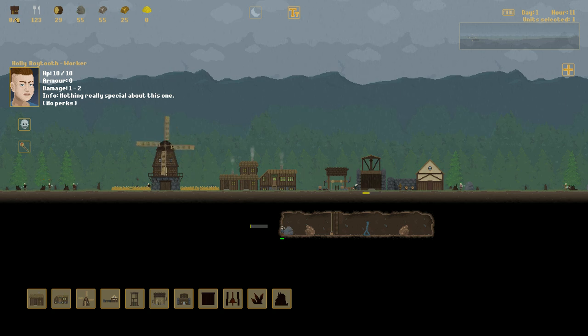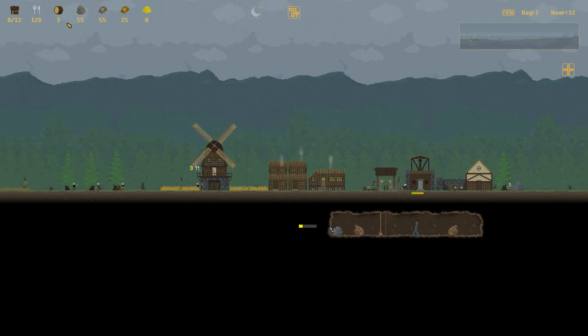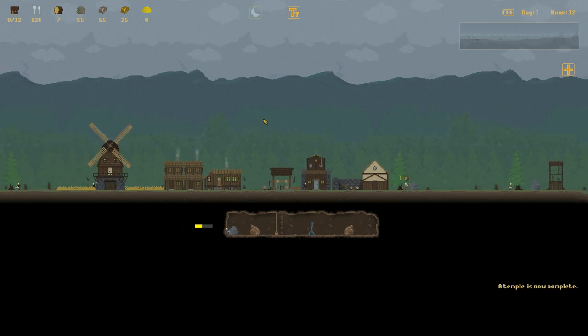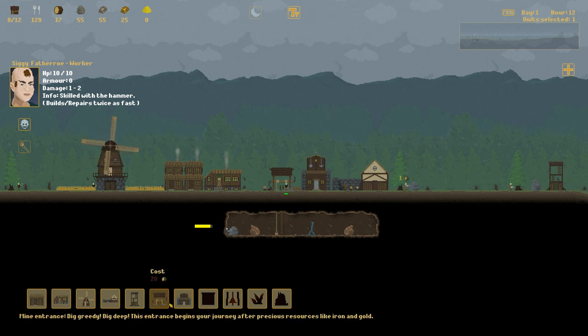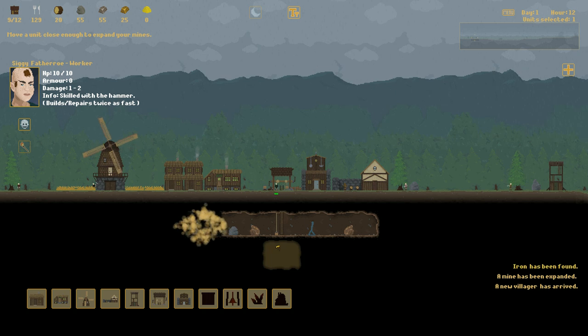We're at eight out of nine population, so we may want to consider upgrading another house. That reduces our lumber to three, but we've got enough people chopping wood that we'll hopefully recover soon. There's an option to train a person to become a skilled healer — that costs ten food and ten gold — but I don't want to do that with the builder. I want him building stuff.